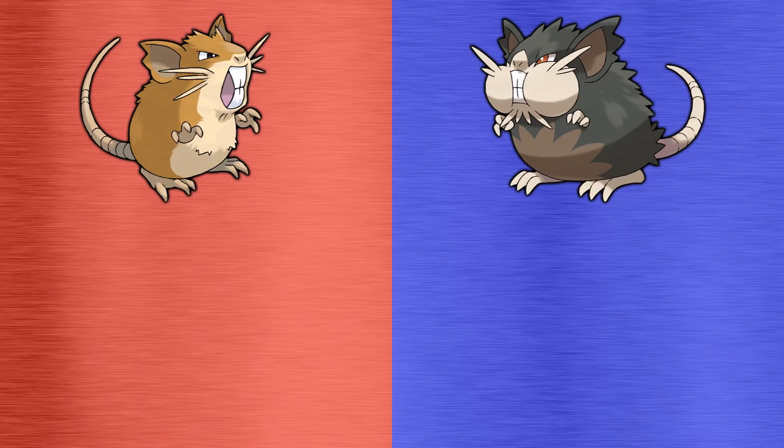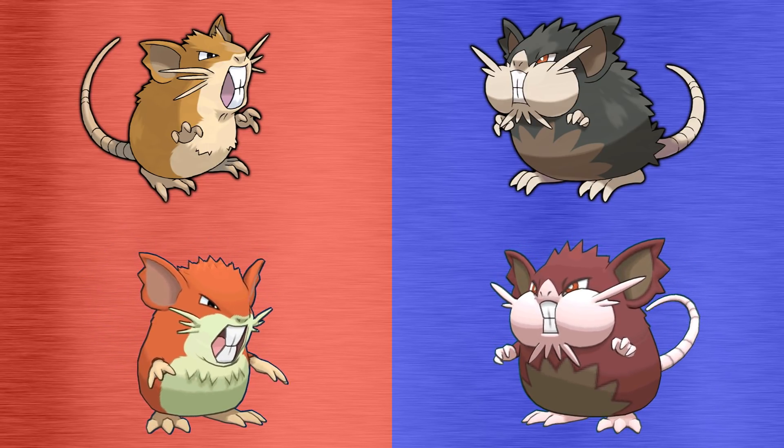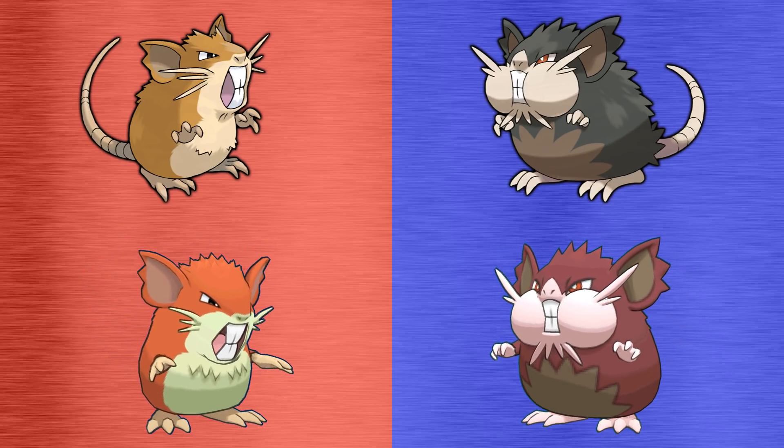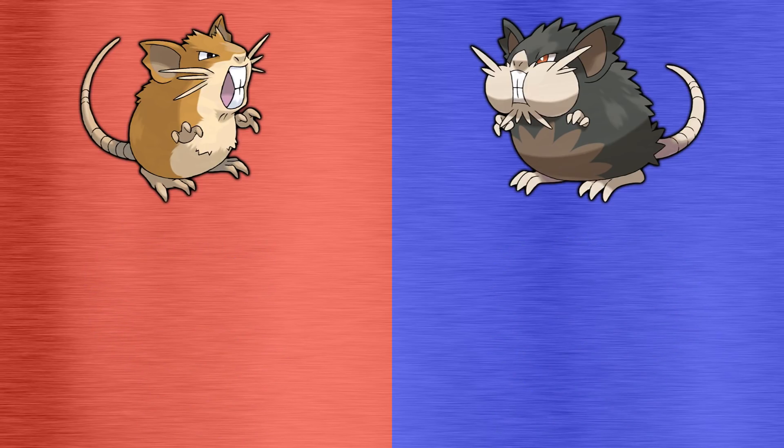In terms of appearance, these two Pokemon aren't too dissimilar, basically looking like the result of overfeeding your pet rat. However, Alolan Raticate has a little bit more podge, as well as the darker colouration to reflect its new typing. In their shiny forms, Kantonian Raticate changes its mousy brown fur for a more gingery, maybe strawberry blonde colour, whilst Alolan Raticate's black switches up for a pinkish burgundy.